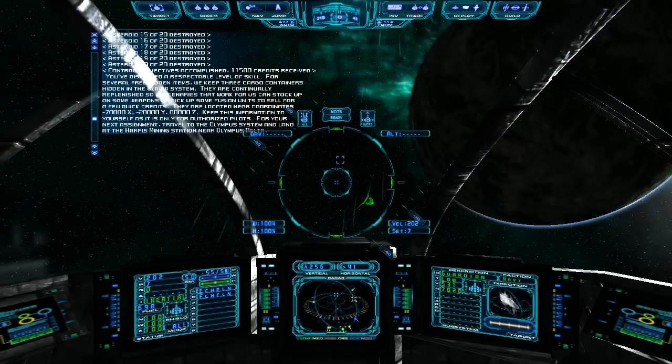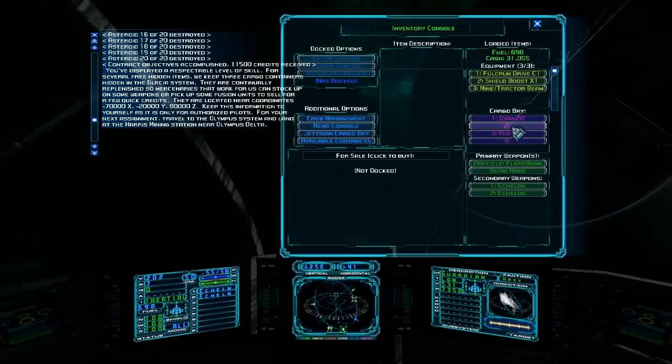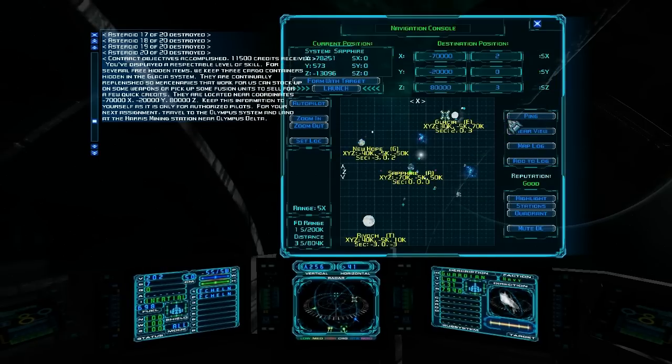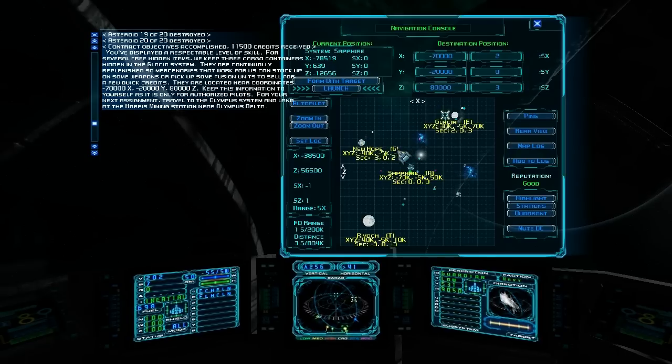Before we head over there, we should probably empty our cargo bay. This would be a good time to teach you something about the economics in the game. Each planet has a letter after it in parentheses showing the type of economy. G is for general, E is for energy, A is for agriculture, T is for technology, and M is for manufacturing.